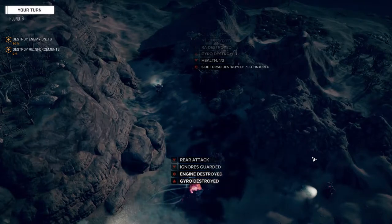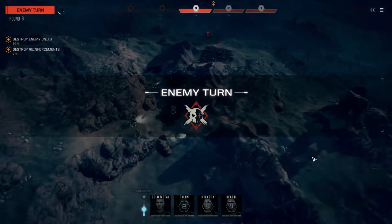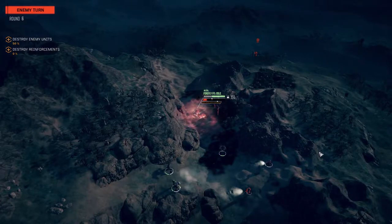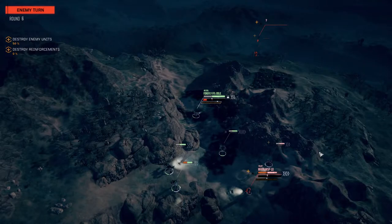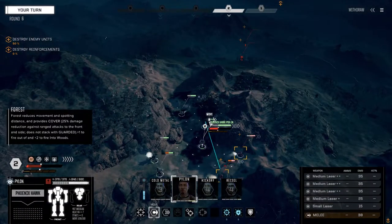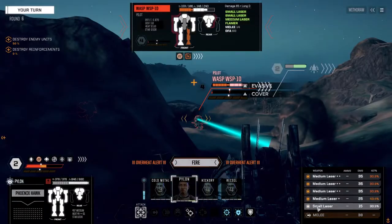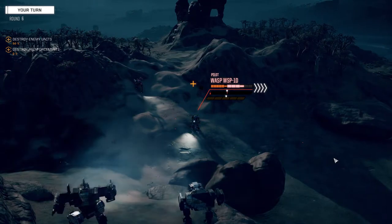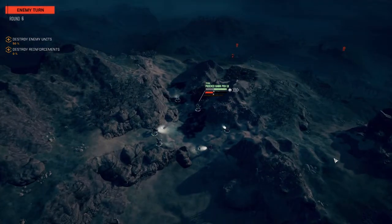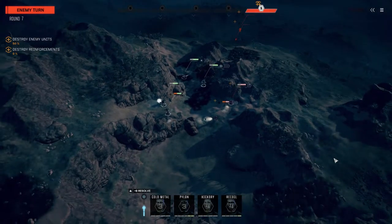Got that guy down and the Stinger should be gone here - yep, clean up two this turn. Possibly a third once we get Pylon moving - we should be able to finish up this Wasp. It's another long range that looked like a 10 - could be a Centurion. Hoping it's a Centurion, hoping it's something good. Seven left on that side. Let's get Pylon - still got a bit of time before they get here. Going into overheat, leaving off the medium and the small.